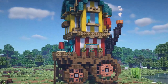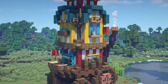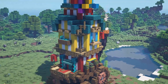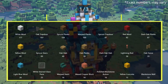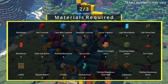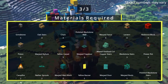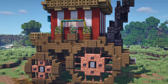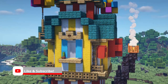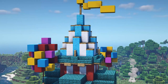Hello everyone and welcome back to another Minecraft video. Today we have a tutorial and I think this one is one of my favourite builds that I've ever done. It is a carnival styled wagon — a little bit over the top and cartoon-like, but it looks awesome and would work perfectly in a fantasy carnival themed base area. If you like the video be sure to leave a like and consider subscribing, and with that let's get started.